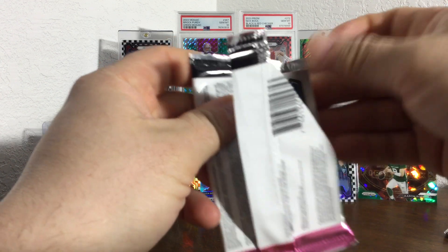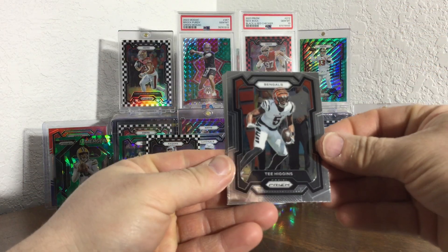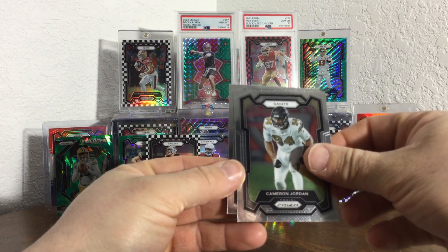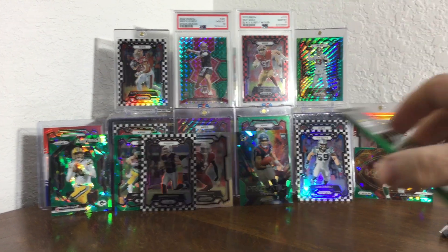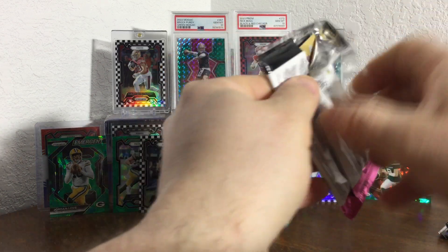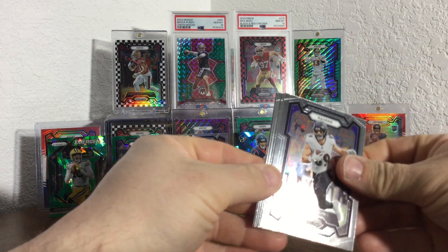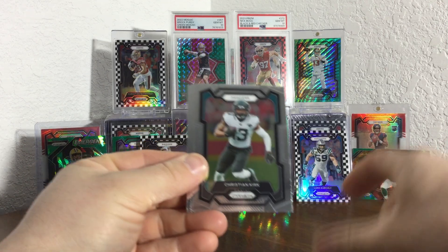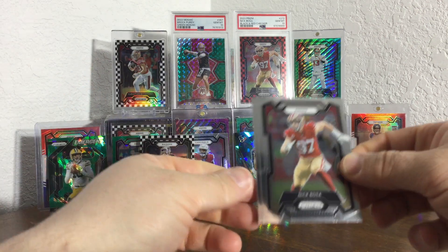I don't even know where to put all these — let's put it right there for right now. Make sure to put some cards up there, a couple more spots. Higgins, Jacobs, Jordan White on the rookie. Kid Reporter. Oh it's the Kid Reporter pack — and there's Kirk, Nick Bosa on the base.